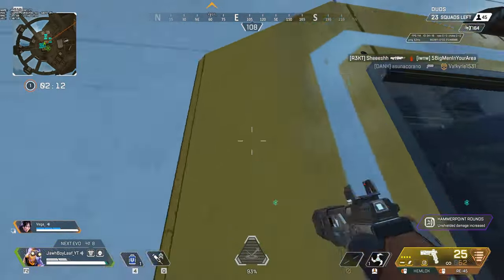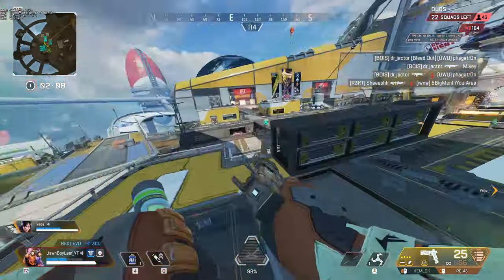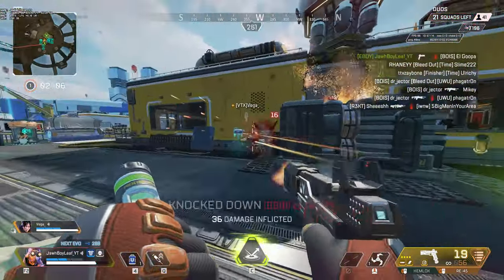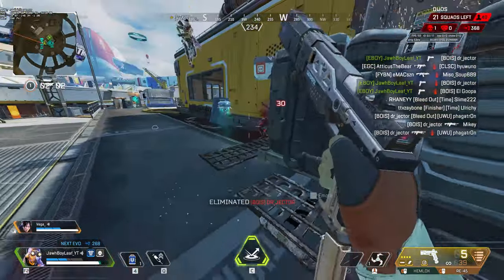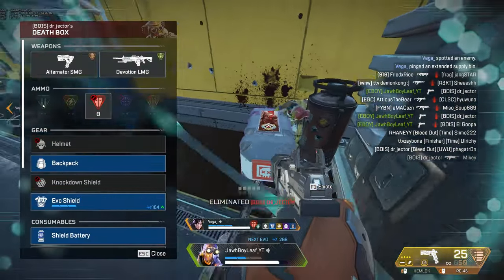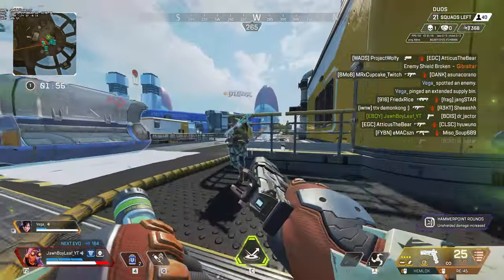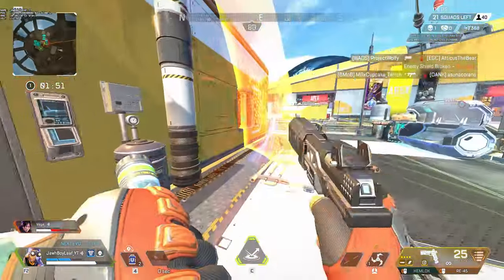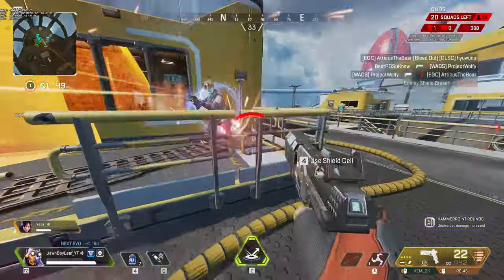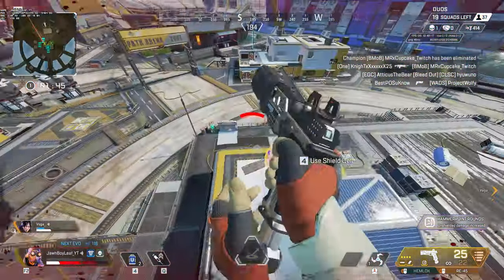What's up people, it's Boleaf and today I wanted to go over endgame circles and how to play them. I just finished a match where my duo and I had horrible positions against the last squad. They had high ground with snipers and all we had were medium to close range weapons. But with our rotations, positionings, and legends, we were able to secure the win. I wanted to go over the VOD and see what we can learn if you guys are having issues with endgame circles.